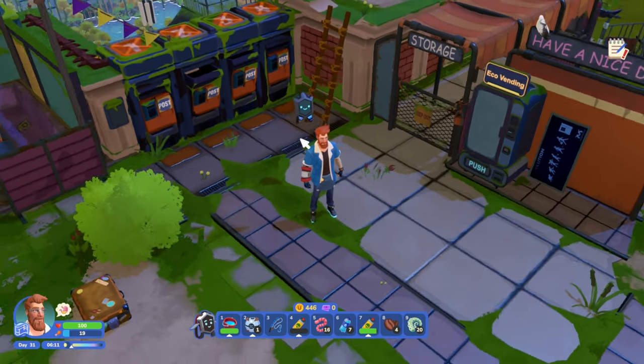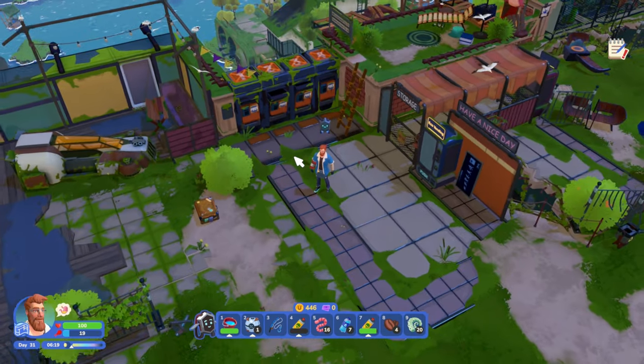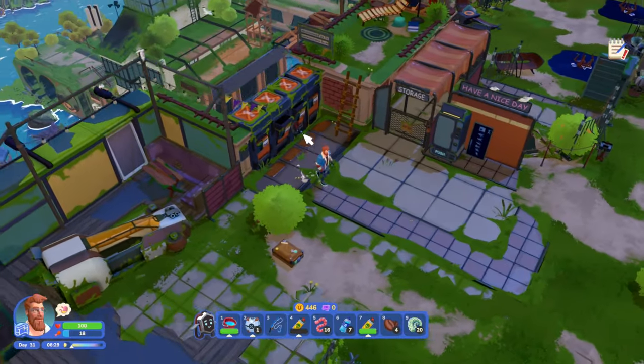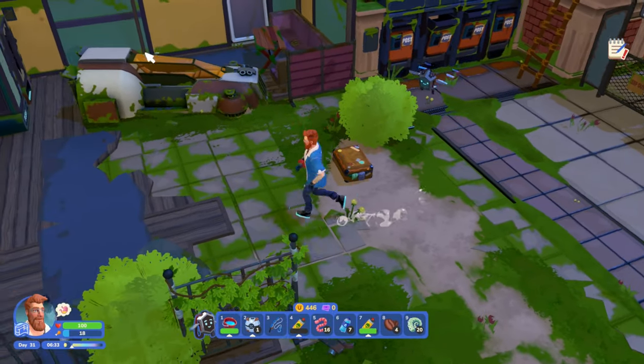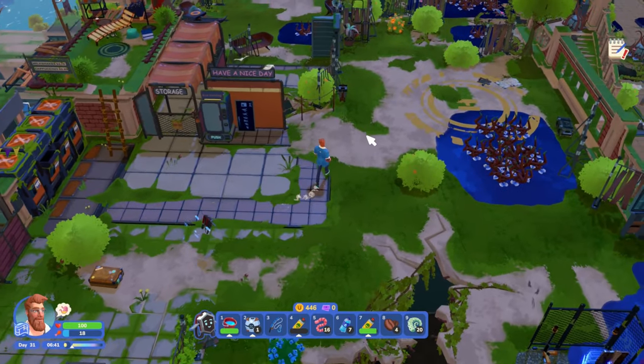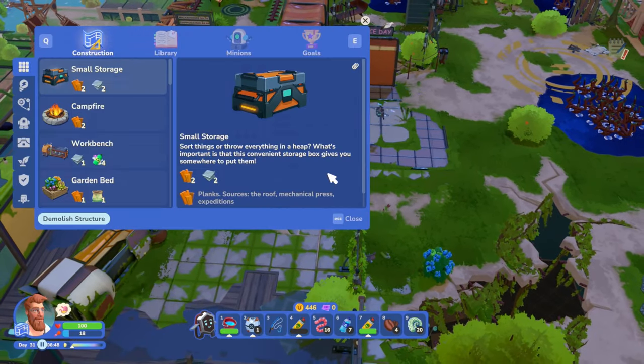For those who have no idea what's going on: we were stranded here on this rooftop on a world and we didn't really know what was going on or who we were. We have our pod right here that we came out of, and we essentially made this rooftop our home. We explored some stuff, but yeah, let's see what's going on now.